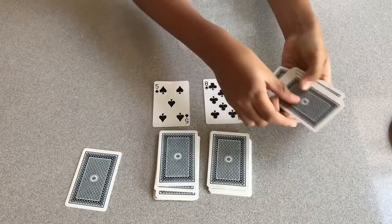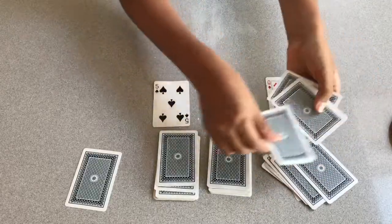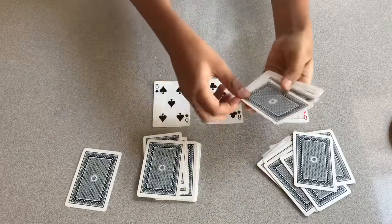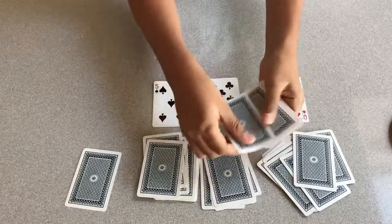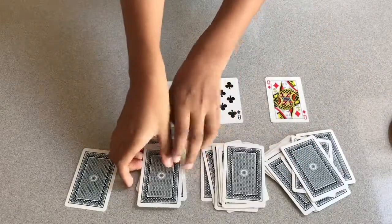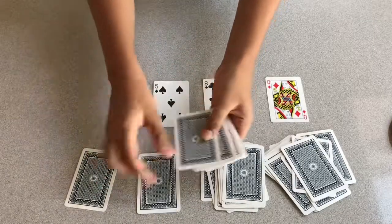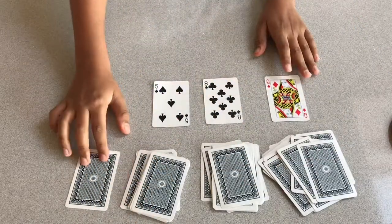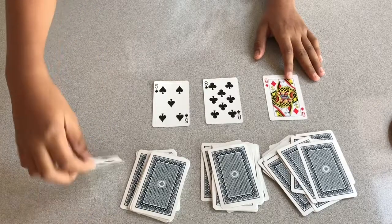I'm going to count out the ten: one, two, three, four, five, six, seven, eight, nine, ten — put two on each. Then count out the eight: one, two, three, four, five, six, seven, eight — one and two. Finally the five: one, two, three, four, five — one on each. Now we're going to reveal the prediction card.